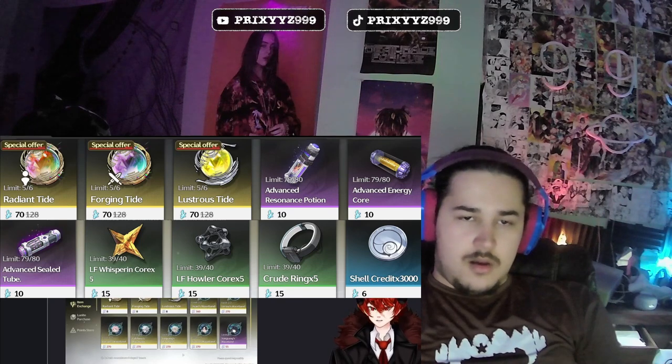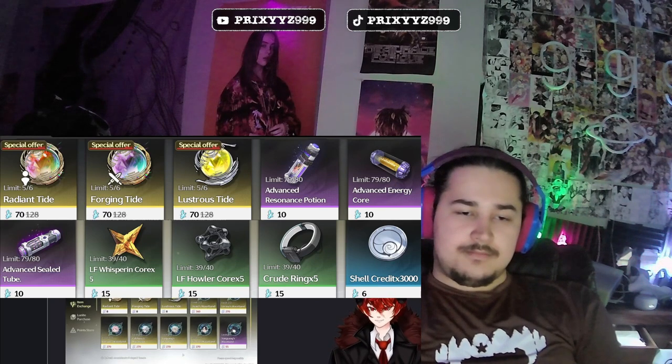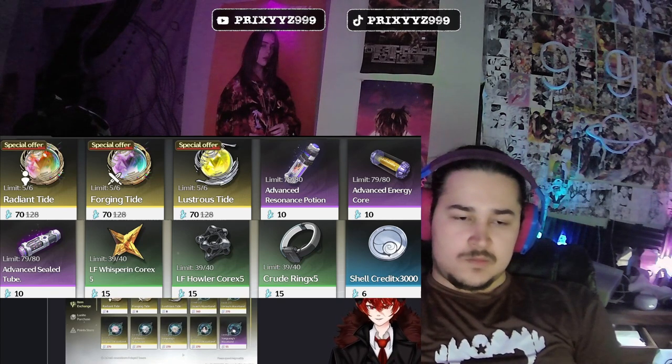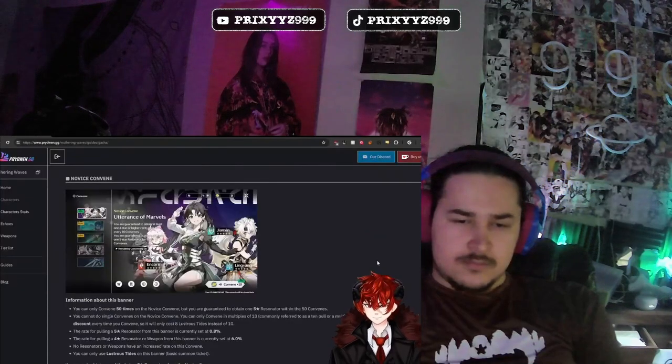You can purchase six standard pulls, six weapon pulls, and six banner pulls per month with these items. You can also buy various upgrade materials for your resonators, weapons, and echoes. Moreover, you can purchase ascension materials for your resonators, which are needed when upgrading every ten levels. Lastly, you can purchase shell credits, which is probably the worst thing you can buy with your corals.